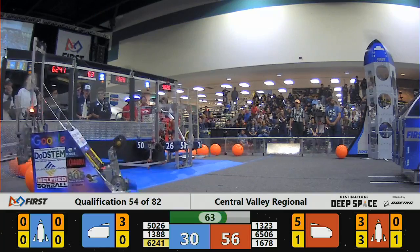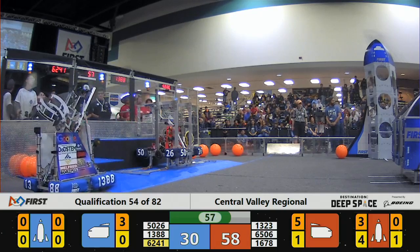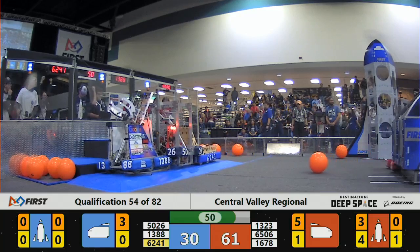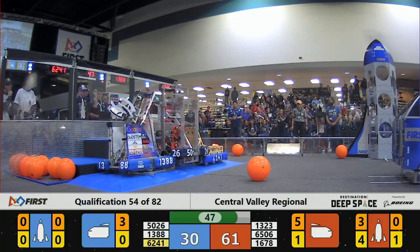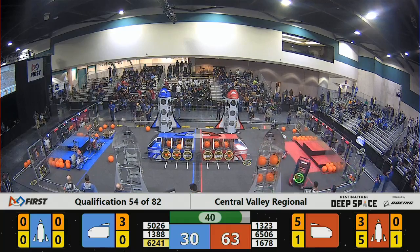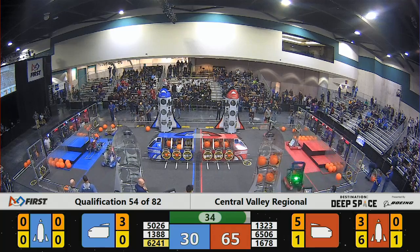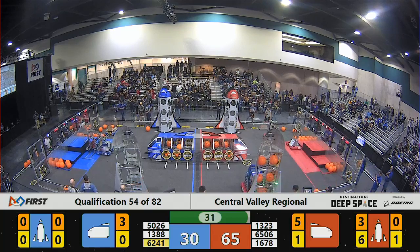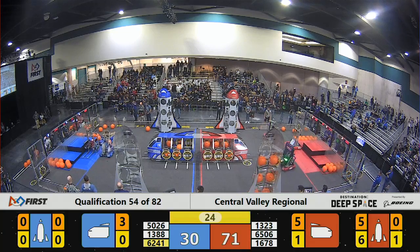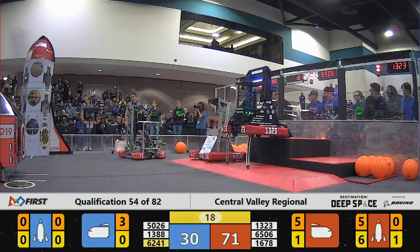5026 already getting ready to climb. We're going to have a buddy climb here — this is a great move by the Blue Alliance, this could score 36 points. 1388 is in position, 6244 in position. Can they do it? 5026. 1388 adjusting their position on the ramp. We've got 40 seconds left — plenty of time. Looks like 1388 is trying to adjust the position of 5026. We've got 27 seconds left. They shoved them over. Looks like they're just going to go for the climb and get that ranking point, not take a chance.